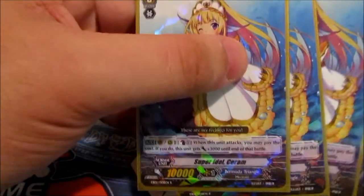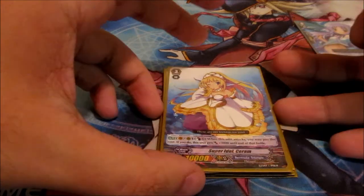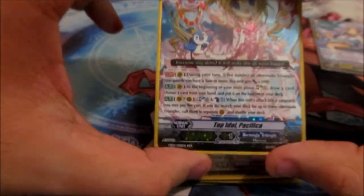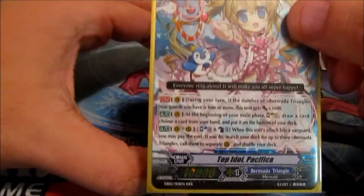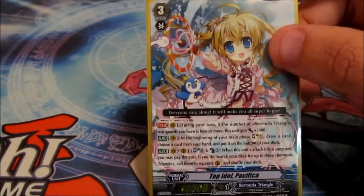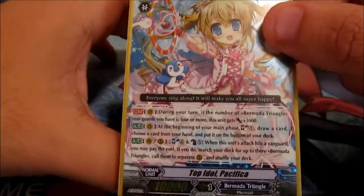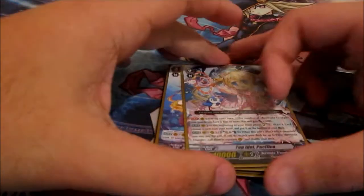Next is 3 Super Idol Ceram. She's just a 10k beater, but whenever you attack with her, you can counterblast one to give her another 3k, so just a nice 13k. Then one Pacifica — she has three effects. Her first effect is she gets a 3k boost whenever there are four or more rear guards, so she becomes a 13k. Second ability, at the beginning of your main step, you can soul charge one, draw a card, put a card from your hand on the bottom of your deck — so a little extra draw power. And then an ultimate blast: whenever her attack hits, you can search your deck for three Bermuda Triangles and call them to different rear guard circles. I've never actually gotten to use that, but it's more about the 10k beater with extra draw support.